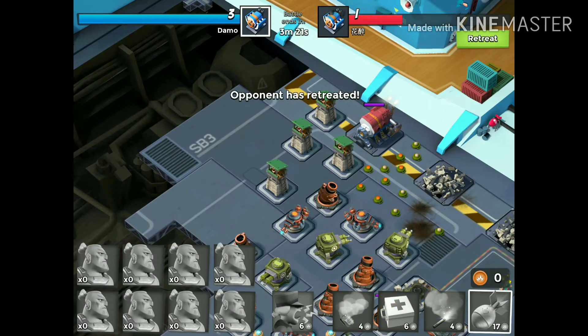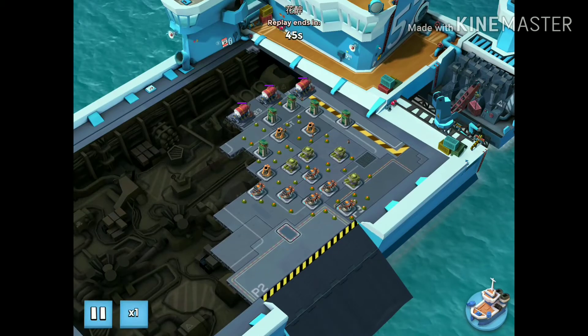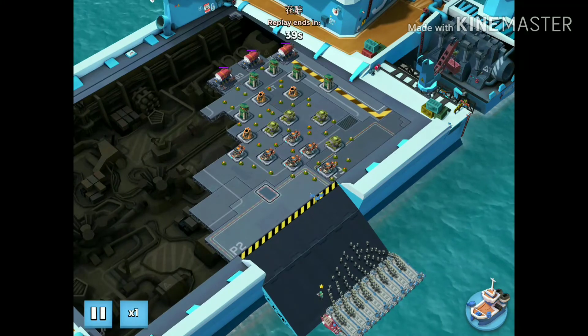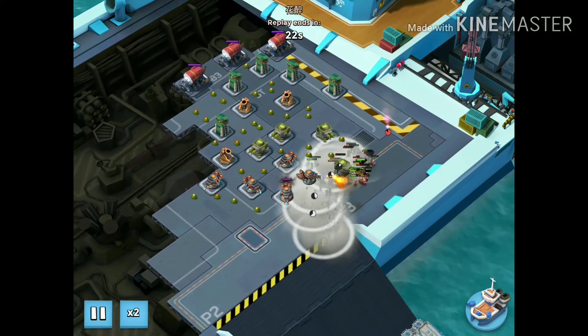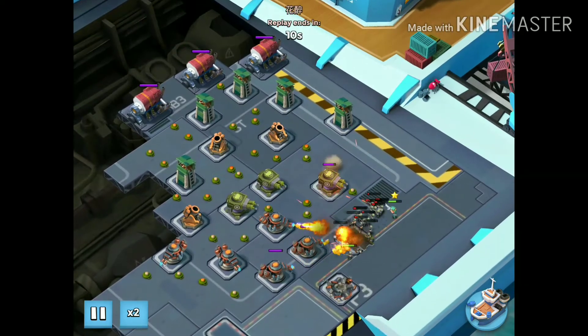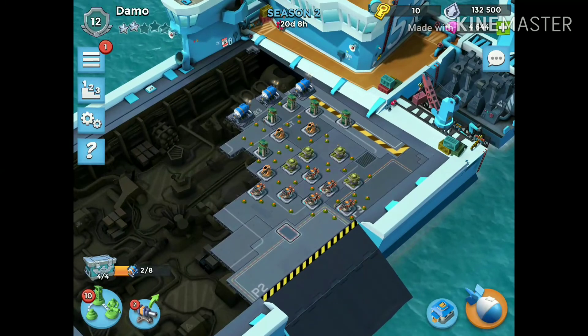I've got two engine rooms - that's pretty good for an absolute disaster! We got the victory - I have no idea how. This is obviously not how to play warships; this is more of a 'how not to play.' Looking at what he did to my base - he's got all rifles, probably battle orders. Those mines are crazy - he's just getting melted. We'll take that victory with two engine rooms.